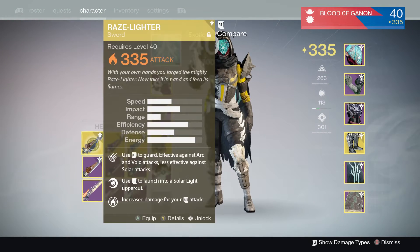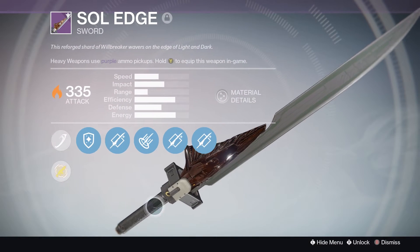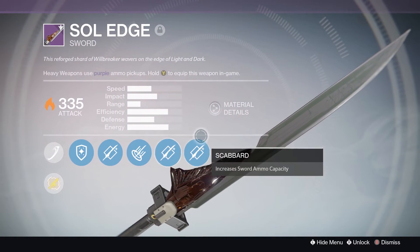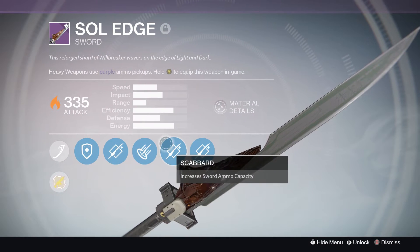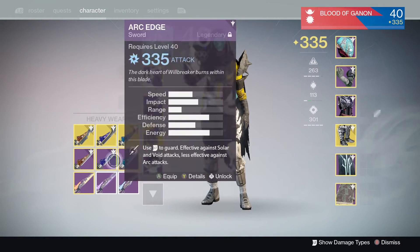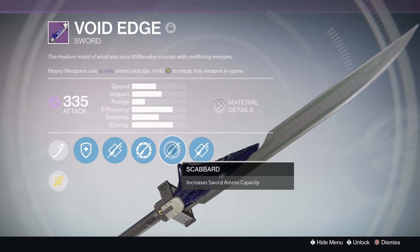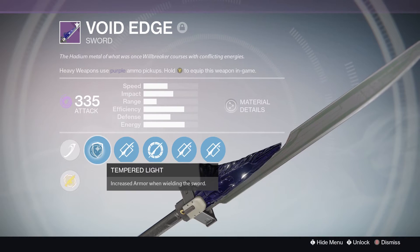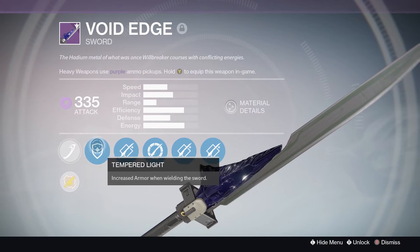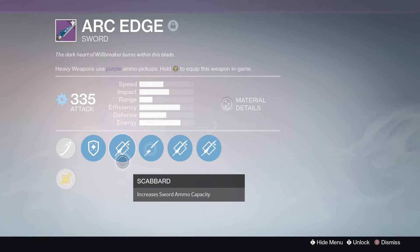Now we're going to look at the swords you start when you get the Taken King. The Taken King swords all look pretty generic, but they have the jewel on them as well. The sword steel on top is all the same across all of them — the only difference is that they do different elemental types of damage. I still like that they have the aerial slash, which lets you attack in the air. It crits pretty hard against enemies and is really useful against majors that have shields. I don't have a particular favorite among them because they don't have unique designs, just different colors.